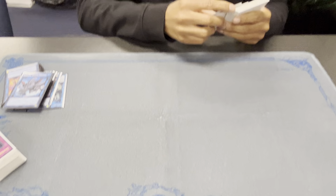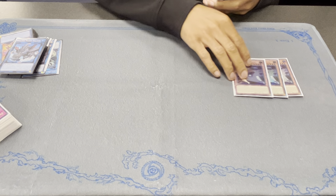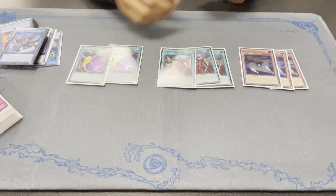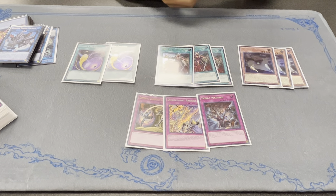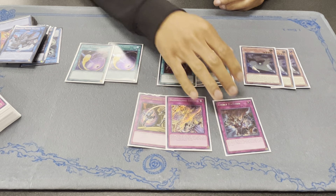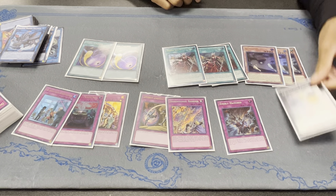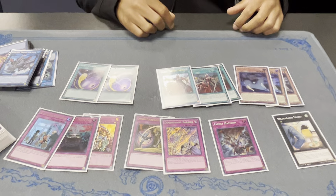Side deck: three Retaliating Seeds, which never got used. Three Thrust, and two Cosmic Thrust targets. Floodgate, and something in case I play against Tempai. That's it.